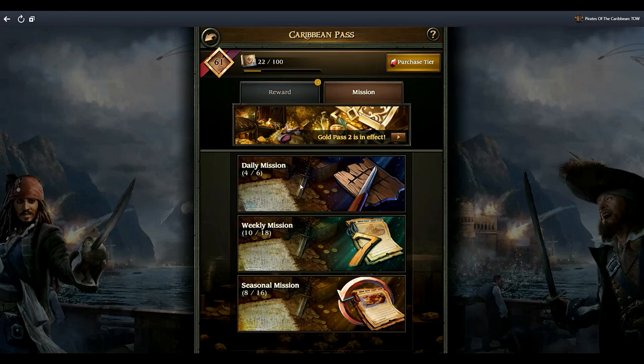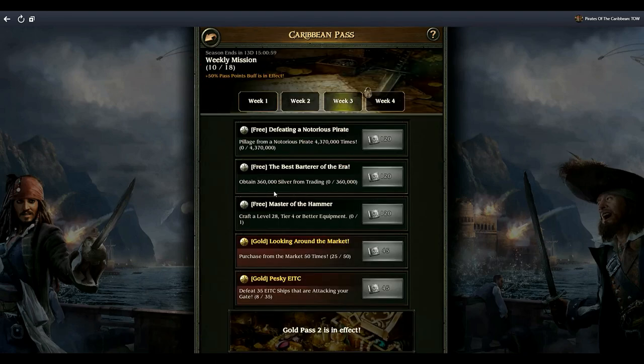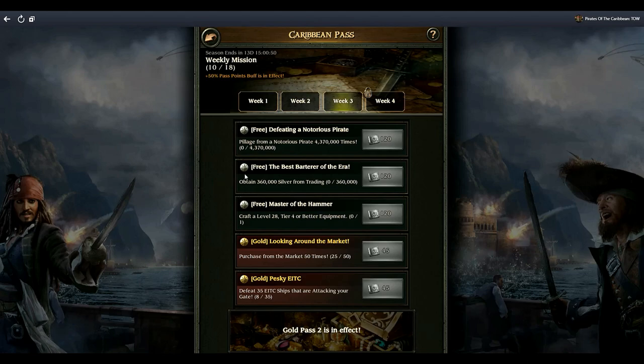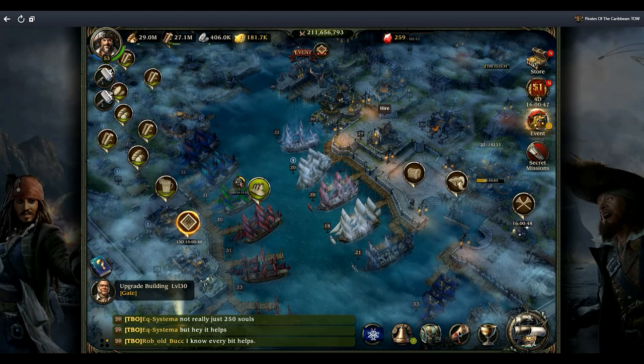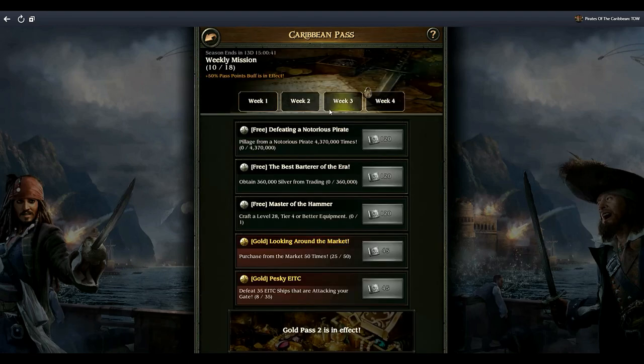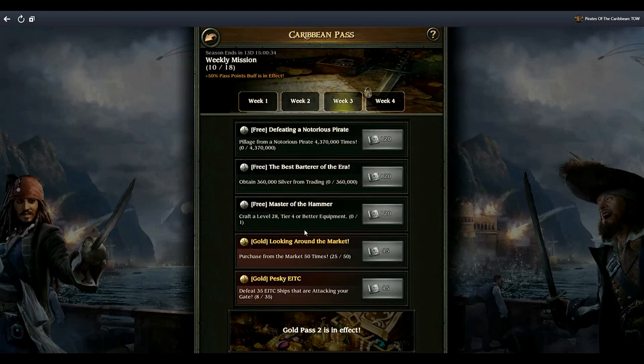Continuing on week three: obtain 360,000 silver from trading - again I'm waiting for my bonus ticket for that. There's also craft a level 28 tier four. If that was upgrading I might consider it, but again I can't use my equipment for that right now. You can still do these missions even on week three. I currently have the aura and everything already so I'm doing this just for chests.